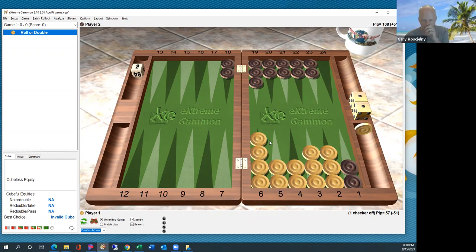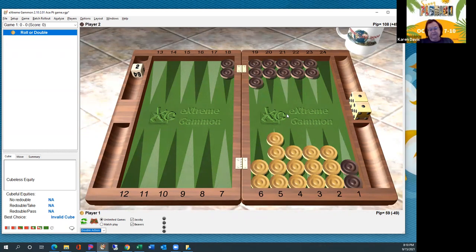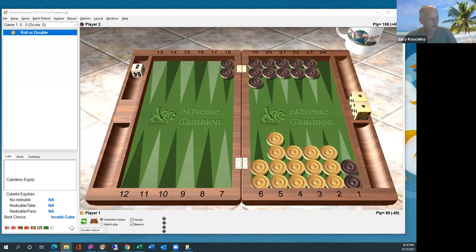The major difference here between the closeout is that there's a type of structure we're going to look for. We're not looking for even-even or odd-odd so much anymore. We're going to be looking for what Michi calls the mountain structure — or as I've heard it called, the pyramid structure. It's a combination of trying to play safe and also trying to get the gammon.